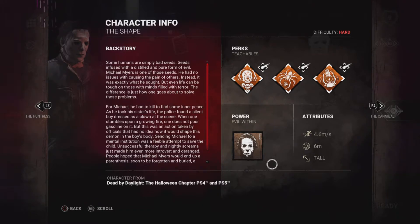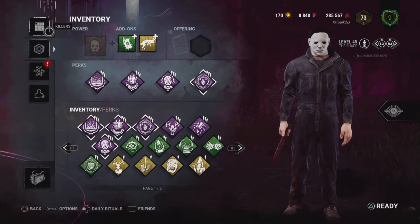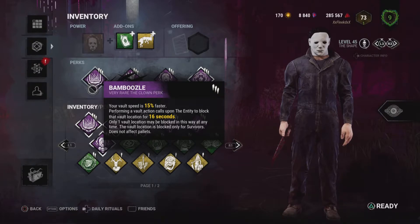Now I'm going to go over my build. For Michael Myers, I run Bamboozle, because when you're in Tier 3 you can vault so fast, and you'll see how fast you can vault windows. It gets blocked as well, which is very useful.